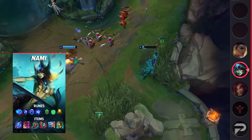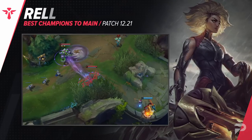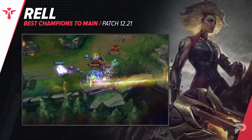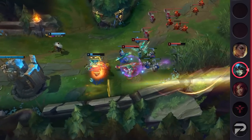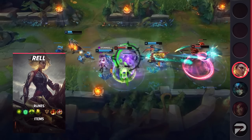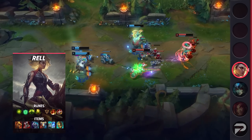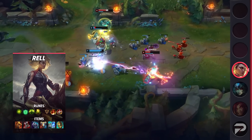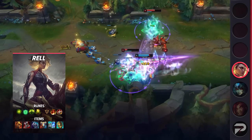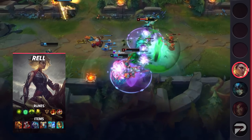Finishing off our list, we've got Rell. One thing to keep in mind when playing Rell is that she is not a traditional hard engage support. With Flash up, you may be able to find a good window to wombo the enemy team, but for the most part you should be playing her a bit reactionary. She's usually at her best when you're following up on an ally's engage or counter-engaging an opponent's.